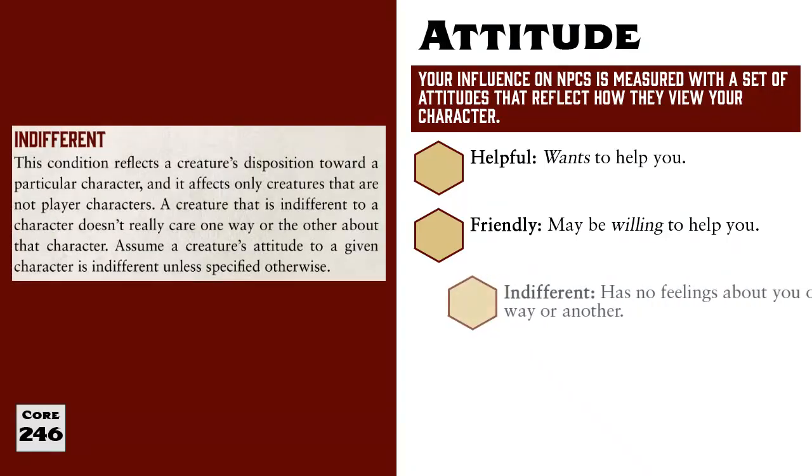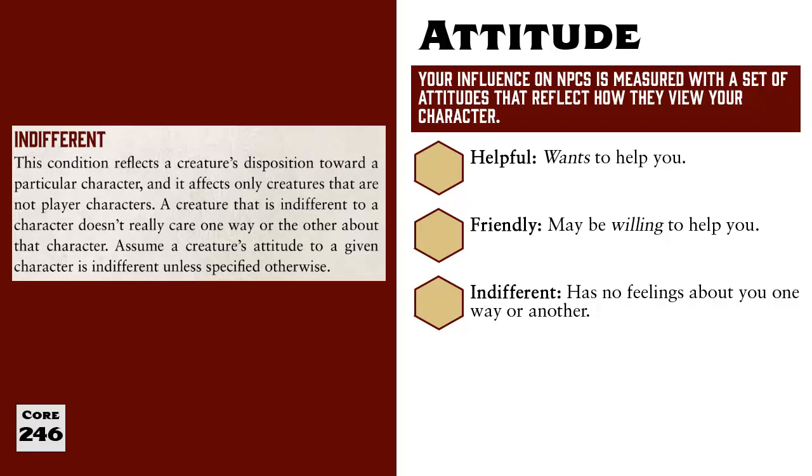In the middle of the attitude hierarchy is indifferent. When a character is indifferent, they have a neutral disposition towards you — they don't really care about you at all. This is the normal starting point for most NPCs, like a stranger you pass on the street. You start at indifferent when you first meet, and then the character's attitude can swing one direction or another based on how you interact.